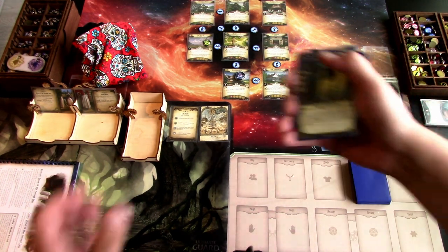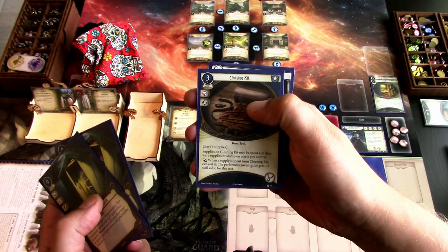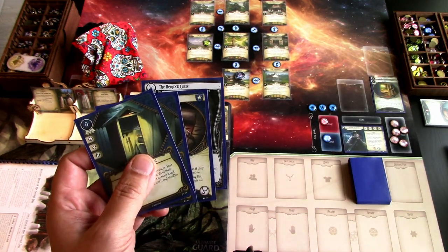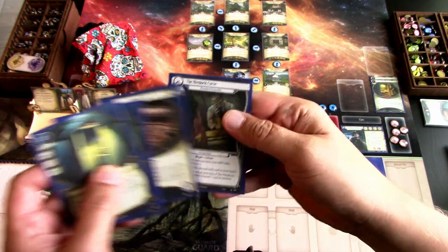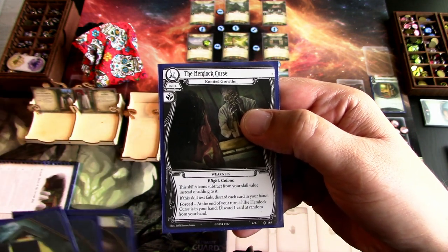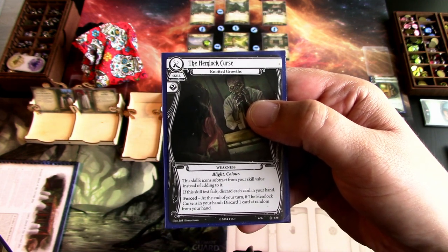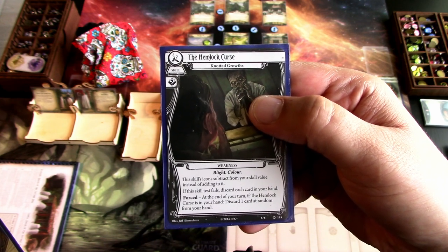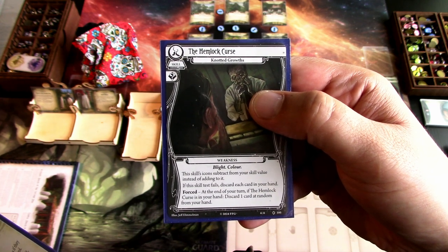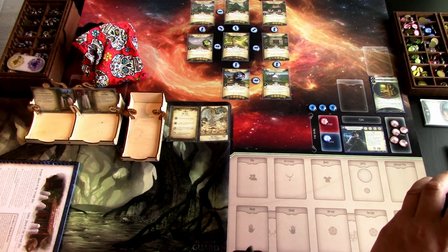With the 7 experience I upgraded both copies of my Prepared for the Worst to level 2 and one of the Cleaning Kits to level 3. Because we also finished our meal in the night prelude of the first day, we had to add the Hemlock Curse into the deck. This card is a negative skill card — its skill icon subtracts from your skill value instead of adding to it. If this skill test fails, discard each card in your hand and force at the end of your turn. If the Hemlock Curse is in your hand, discard one card at random from your hand.